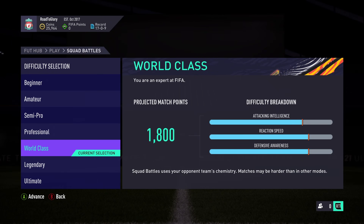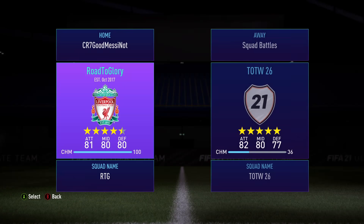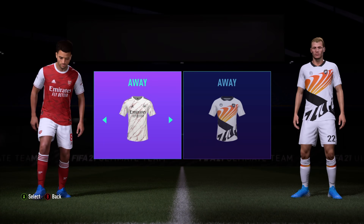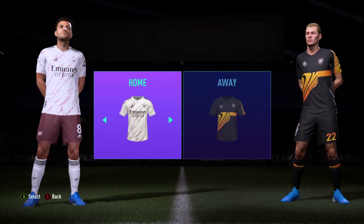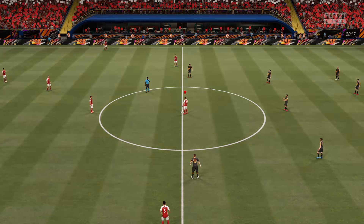In this video, as you can see, we are going up against the team of the week on squad battles. I went on world class, because that unfortunately is the only difficulty that the glitch works on. However, that is absolutely perfect for icon swaps, as icon swaps objectives are always on world class. It only works on world class.